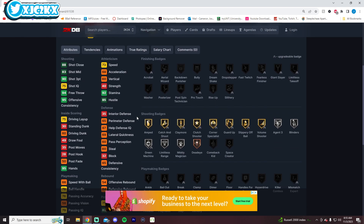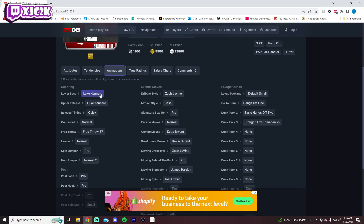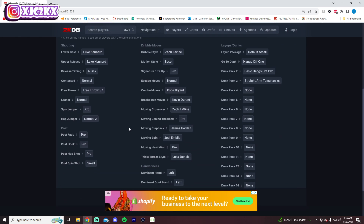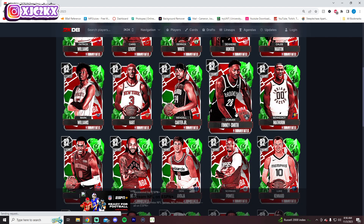Luke Kennard is 6'5" and I know his release is great, but he's not going to be able to defend, won't be super fast, and won't be a great athlete — mainly just a shooter. This might be an awesome offline card though. His release is amazing and the Levine push-cross is very solid. Luke Kennard won't be bad.